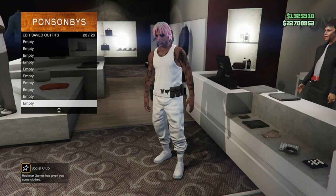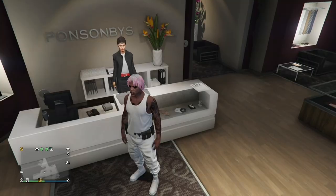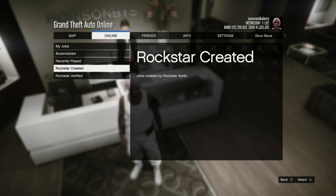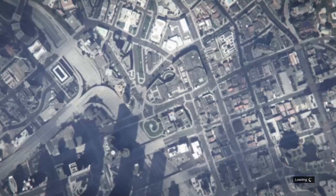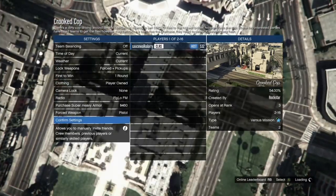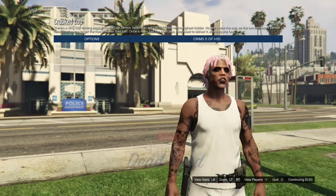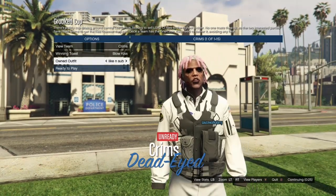Once you've saved your outfit, you want to have your white joggers on — or whatever joggers you want to use, or wait till I make the video using the fake white joggers. When you're ready to merge outfits, hit your pause button, go to Online, go to Jobs, Play Jobs, Rockstar Created, go into Versus, and start up Crit Cops. Inside the settings of Crit Cops, make sure you put the clothing on Player Owned or the glitch will not work. Once you put clothing on Player Owned, invite a friend or wait for a random to join. Once you get loaded inside Crit Cops, go down to Owned Outfits, hit right on the D-pad twice, and you should have your outfit on. Then just go ahead and ready up.